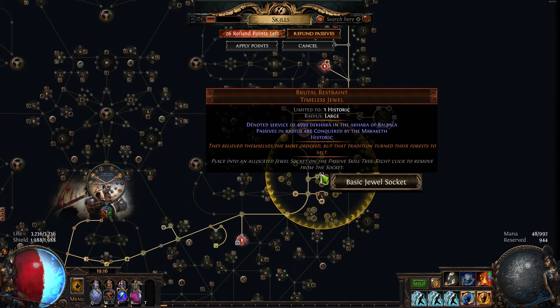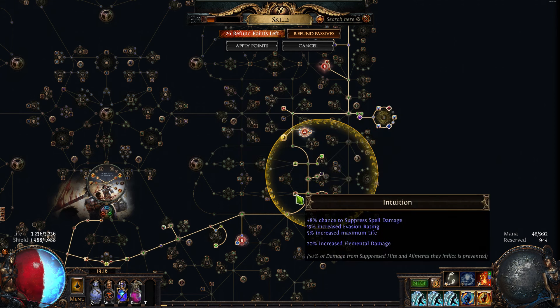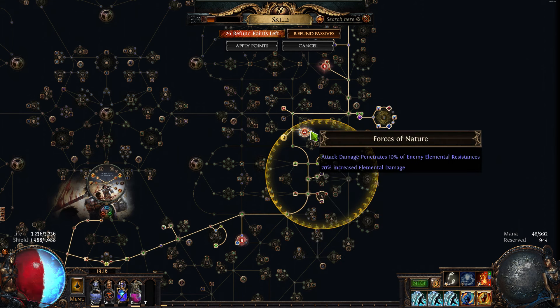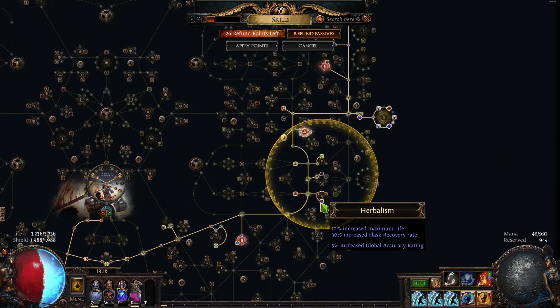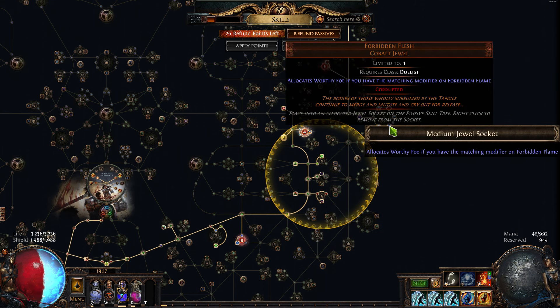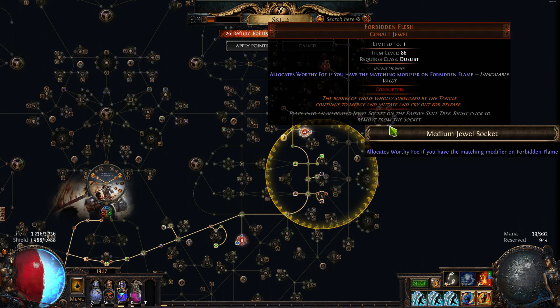This jewel I've been using on all of my builds — I bought it at the very beginning. It is so powerful. We have 20 elemental damage, 20 elemental damage, 20 elemental damage, 20 cold resistance, and 5% global accuracy. Now, global accuracy is not really that important with this build, at least the way I'm running it, because I'm doing Worthy Foe.